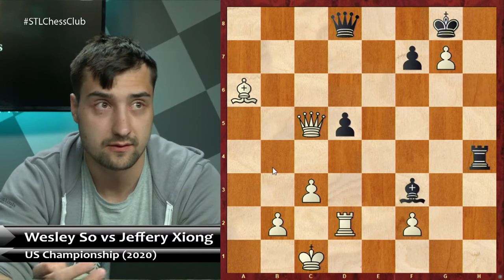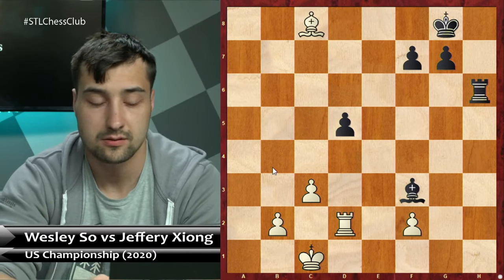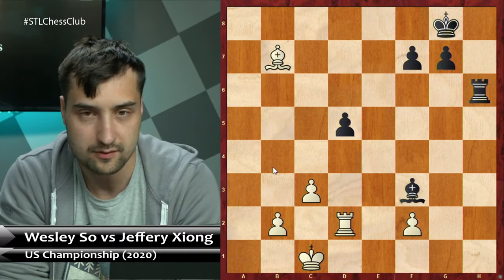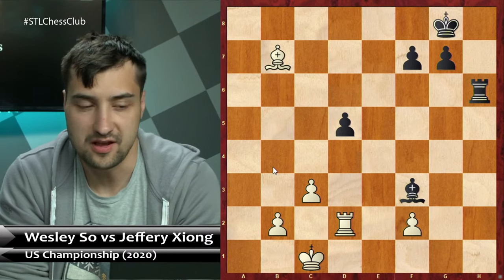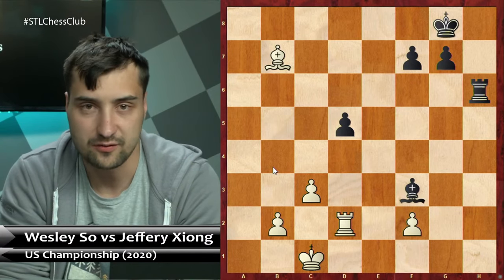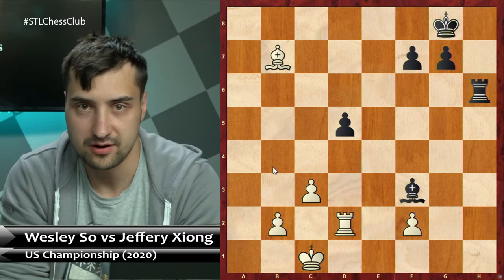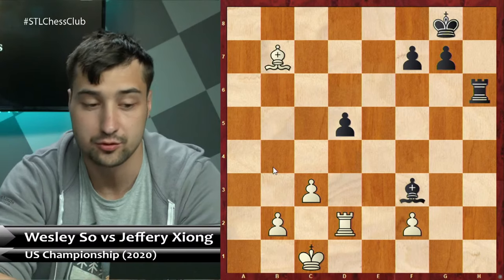However, Wesley's choice is also very easy and logical to understand from a human point of view — queen c8 trades queens. Normally, if the position is so complicated and you're under attack, trading queens seems like a reasonable option. Indeed it is, and the resulting endgame is somewhat better for White, but it's not winning or something like this. On the other hand, hxg7 just wins the game here on the spot — I don't see any compensation here for Black whatsoever. After Qc8 though, we enter this endgame: Rh6, Bb7. This is probably Wesley's point — the idea is that pawn weakness on d6 makes it a little bit easier to push White's pawns on the queen side.